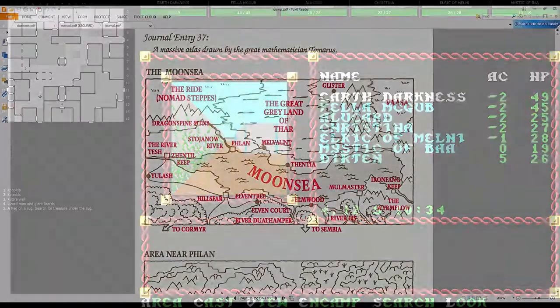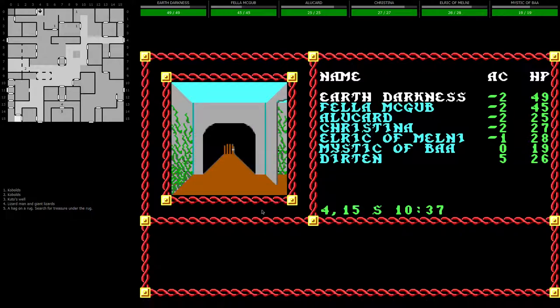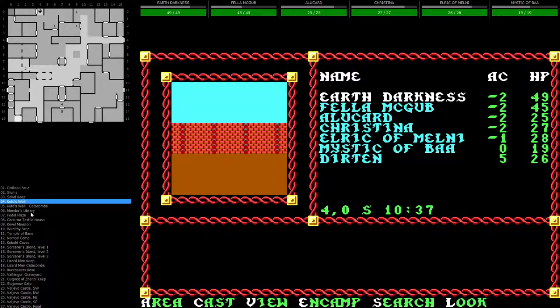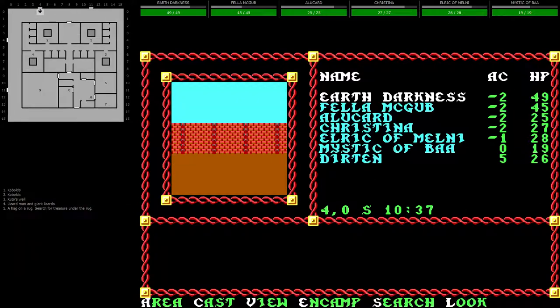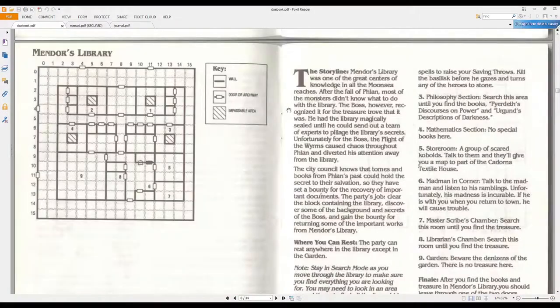We're going to head to Mendor's Library. I started my game right in Kudos Well, so we're going to check that out, primarily because that's the next area in our journal. Mendor's Library actually came before the plaza. Let's have a quick read in our journal or clue book about what this place is about, just to make a little bit more sense of it.